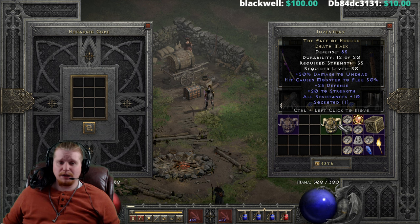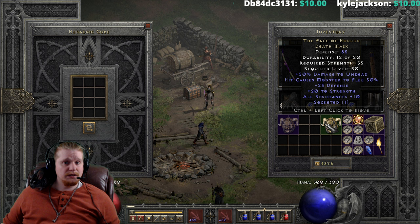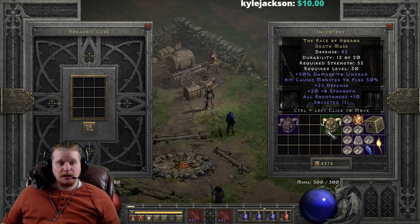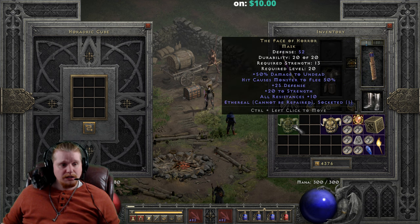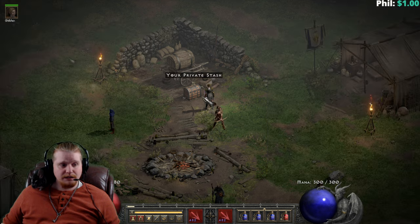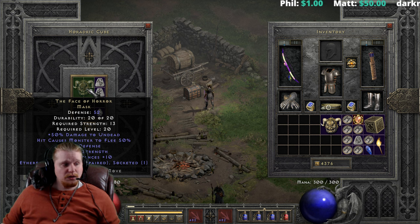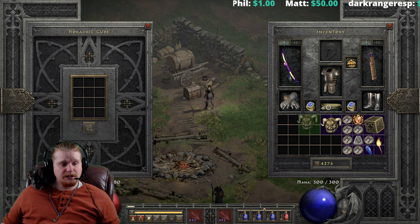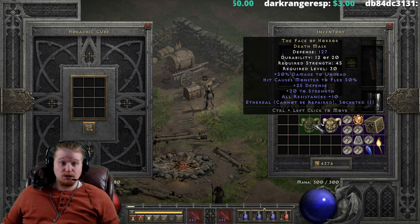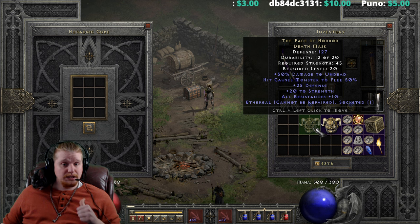That's a good solid one-tier upgrade, especially if you're using that +20 strength and the All Resistances +10 — getting more defense out of it is worthwhile. The ethereal version upgrades from 52 defense, 13 strength requirement, level 20 to 127 defense, 45 strength requirement, level 30. Not bad for level 30, and if you're using this on a low-level bow mercenary — who is getting buffed — it could be a very interesting choice to increase her strength so she can equip higher level items.